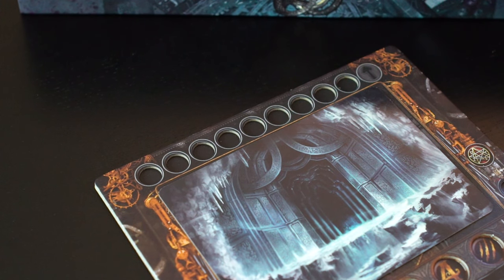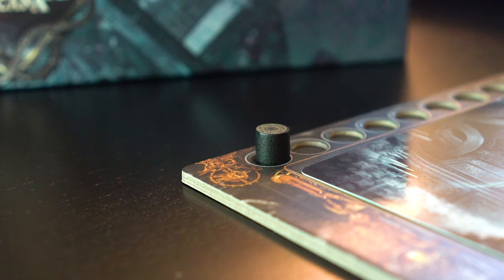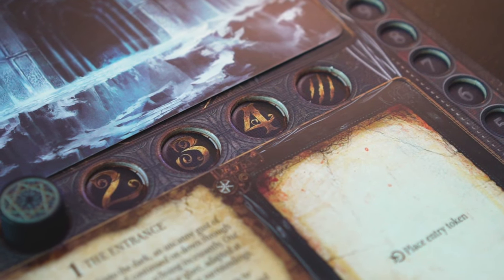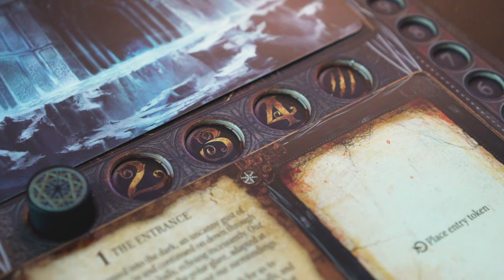The monster threat level is shown at the top. At the beginning of the game, this is set to the first space. In the middle of the board, we have the monster level track, which will begin the game at value 1.